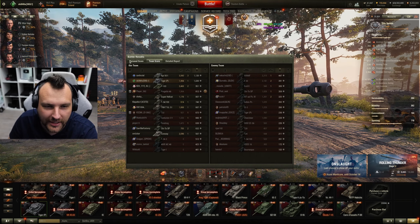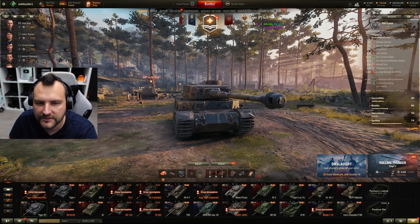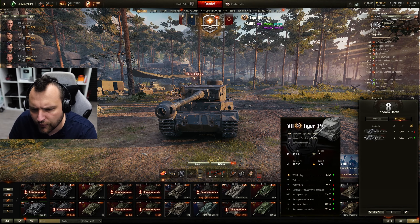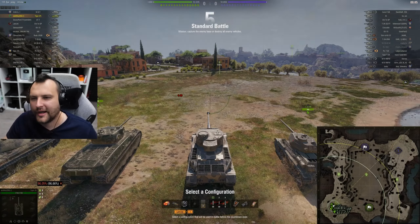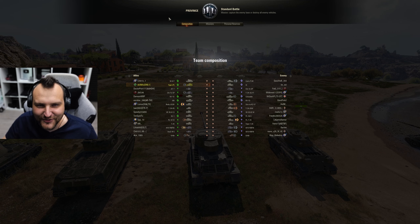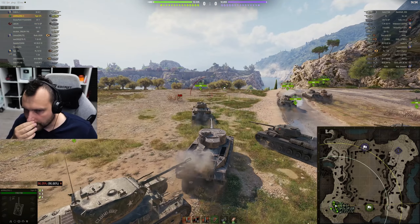Let's see the score. We are back with a solid game considering the situation — 1,900 damage, 900 assisting damage. Absolutely glorious. Plus we got 4,000 credits profit, which is very fine. So far after three games, our performance is around 2,000 damage and 1,000 assisting damage, so we are playing for 3,000 combined which is good. Let's keep it up.